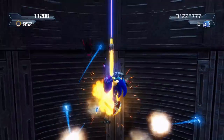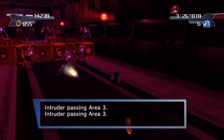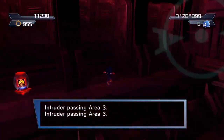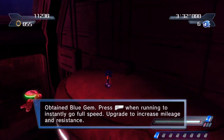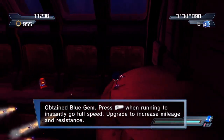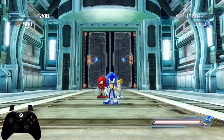Then you are going to take the zip line up to the next level, go through the door, and then once you're through the door, you're immediately going to want to turn around and go above the door you just came out of. The Blue Gem is just sitting right up there, and you can grab it, and then Sonic has possession of the Blue Gem.